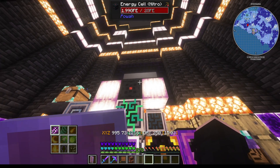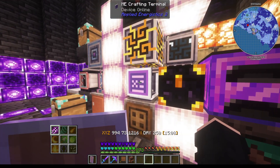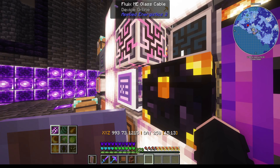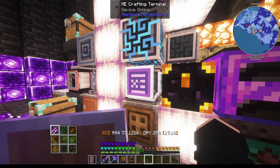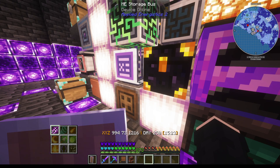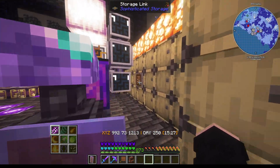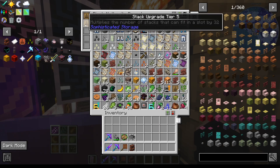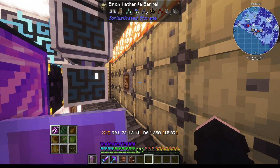We're powering the ME controller with solar panels and an energy cell — it can be any kind. It's going into a Fluix ME glass cable that is then exporting with a crafting terminal, as well as an ME storage bus that is linked to a storage controller.